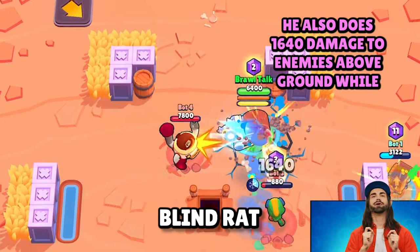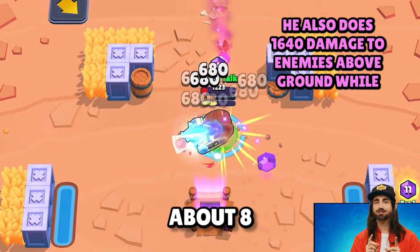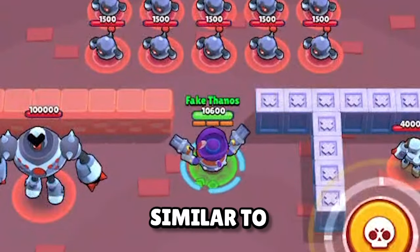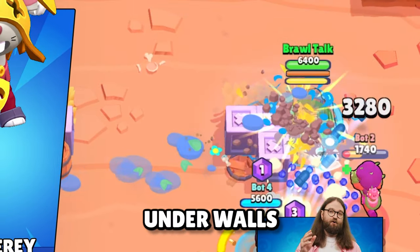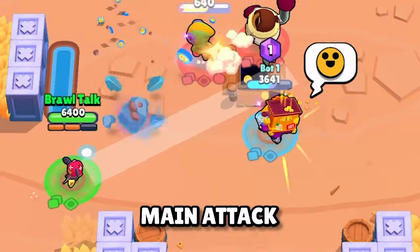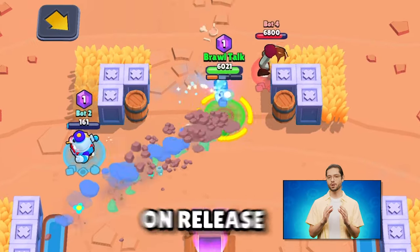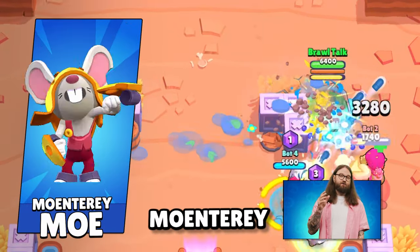With his super, our blind rat digs underground and shows up knocking back enemies who are about 8-9 tiles away for 3,280 damage. This feels similar to Daryl's roll, except Moe is invincible during the dig and can also dig under walls. In his mounted form, he deals 680 damage per hit, working like Draco or Amber's main attack, though we don't know if it's pierce or single target yet. On release, he comes with a 29-gem skin called Monterey Moe.